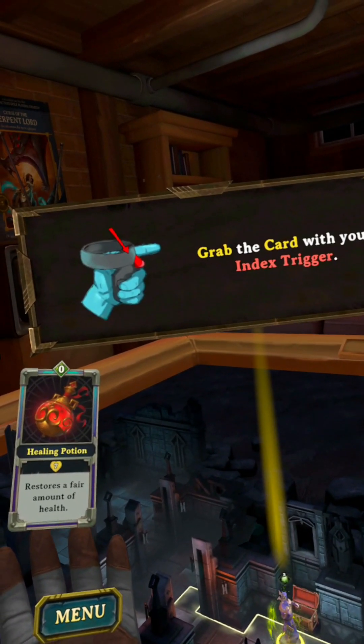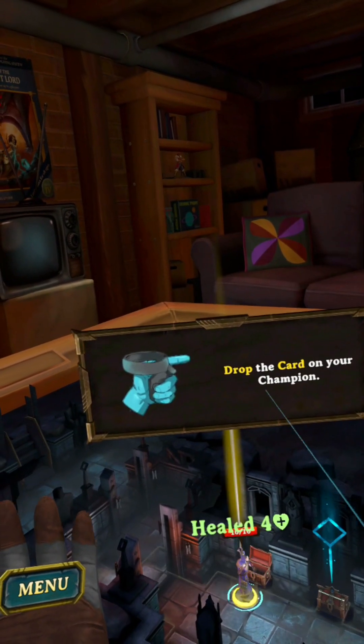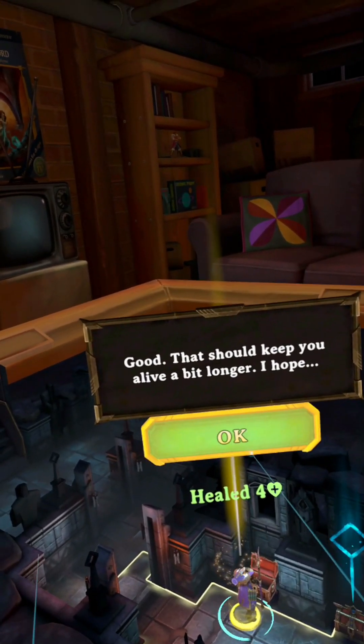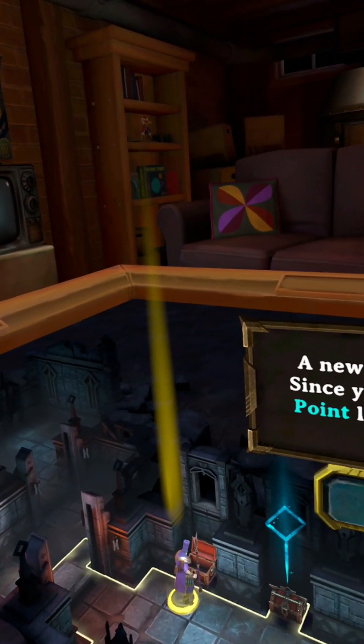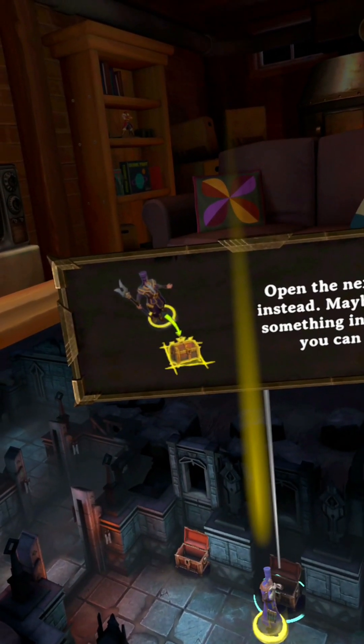Grab the card with your index trigger and drop the card on your champion. Good. A new enemy has appeared — open the next chest instead; maybe there's something inside that you can use.